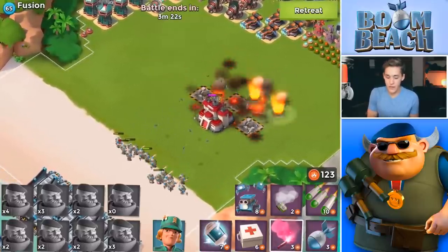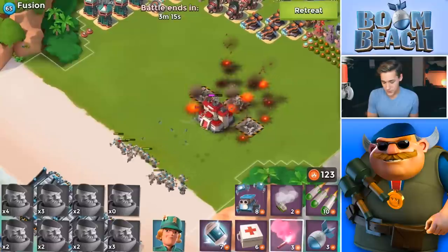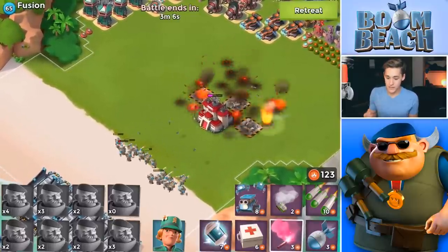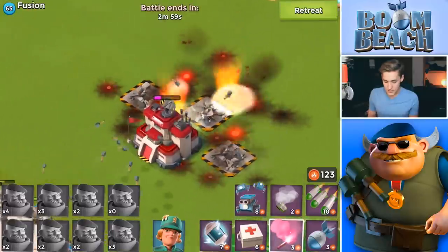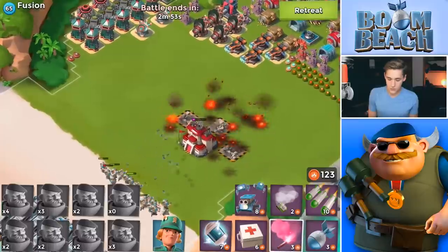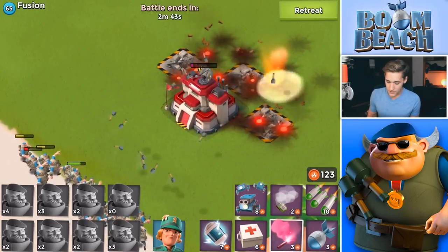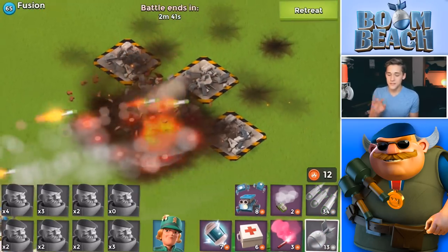If the grenadiers couldn't take down the laser beams, the laser beams would have had a better chance. Grenadiers' biggest feature — the thing that makes them win bases — is their splash damage that goes behind buildings. That's how you use grenadiers for mine clearing. Once the backup defenses are gone, grenadiers can easily snipe on something, though they don't deal too much damage when sniping a single defense.